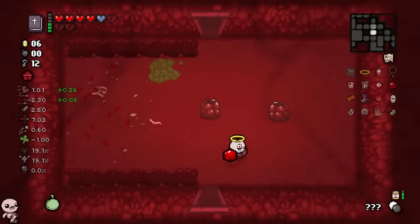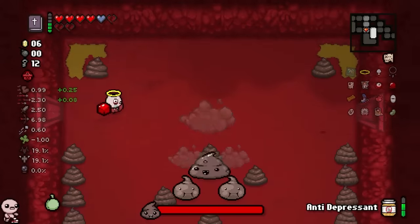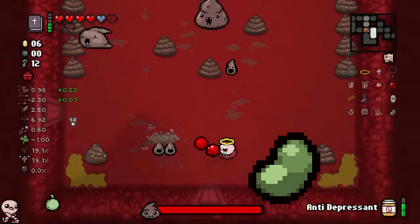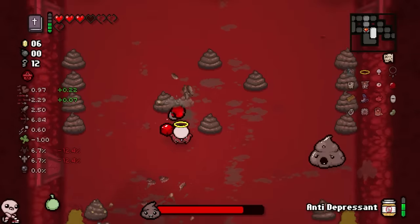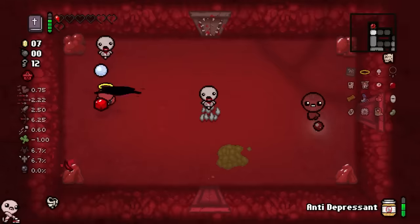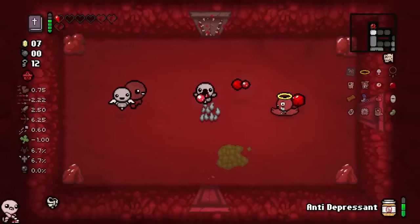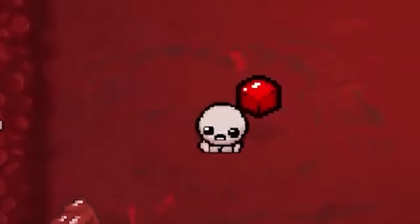Pick up as many hearts as we can. There's a tinted rock right there so I need a bomb. Spam Book of Revelations and hope Belly Jelly keeps paying out as much as it has been, because this thing is carrying — genuine MVP of the entire run. This is the end for you boy. He literally just teleported on me, that was so malicious. You didn't even give me a chance to react. He said it's over for you.